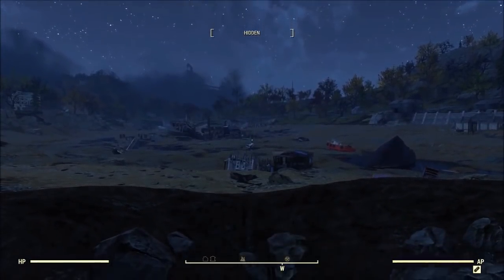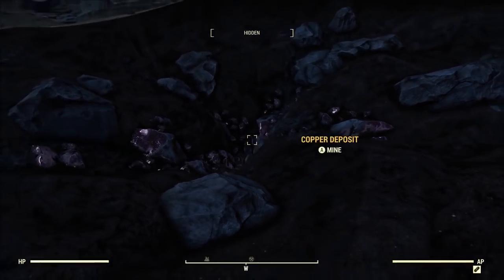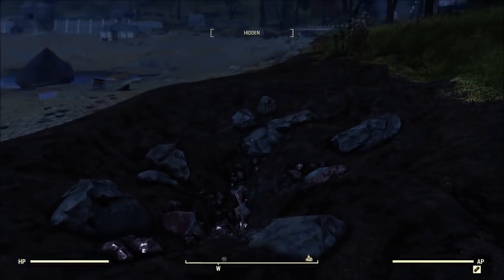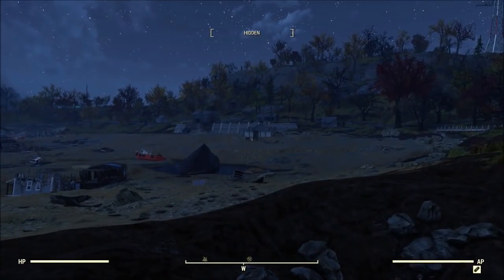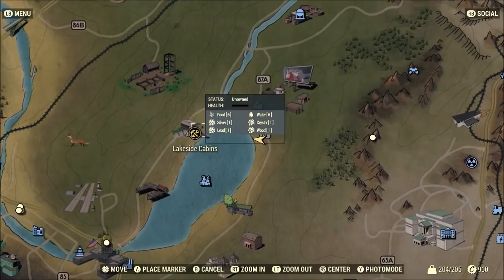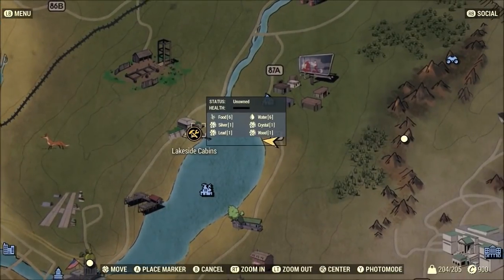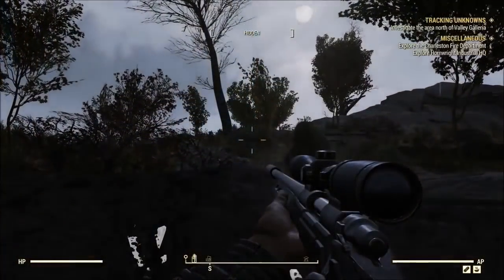On to another new location — this is going to be for copper. This is a decent spot because it's got you somewhat centralized in the map and you're also close to a workshop, but as an added bonus you're also close to White Spring so you can hit up all the vendors. From anywhere on the map you can easily fast travel to your camp and then fast travel to White Spring super cheap.